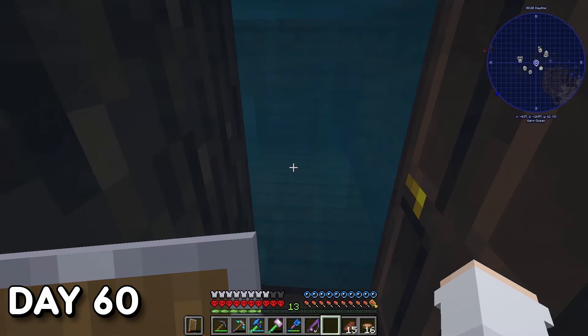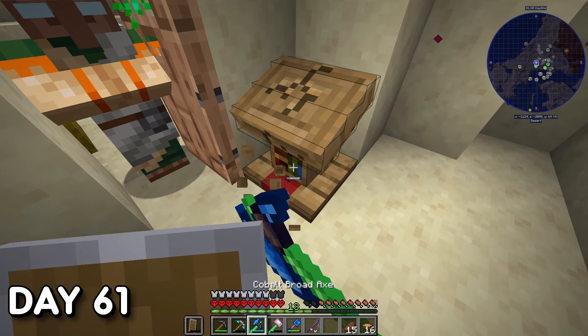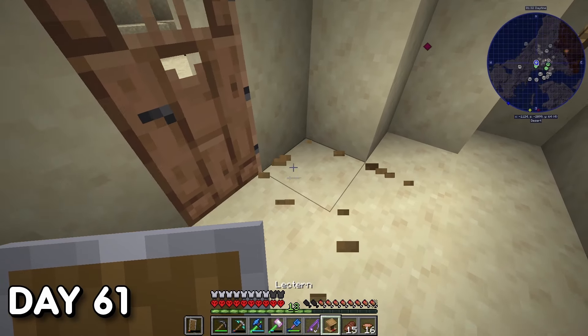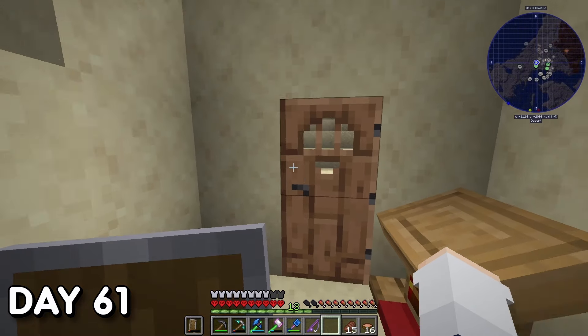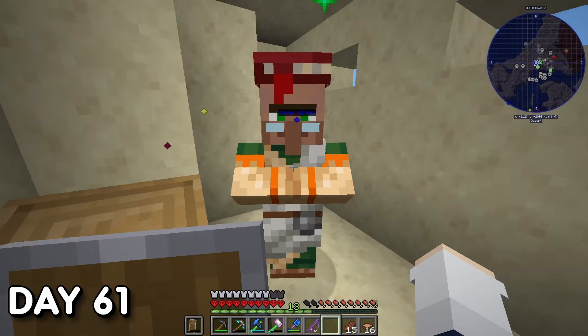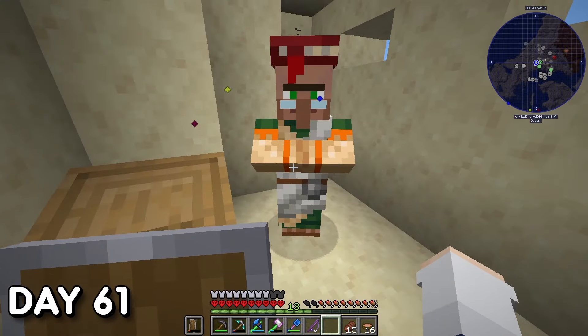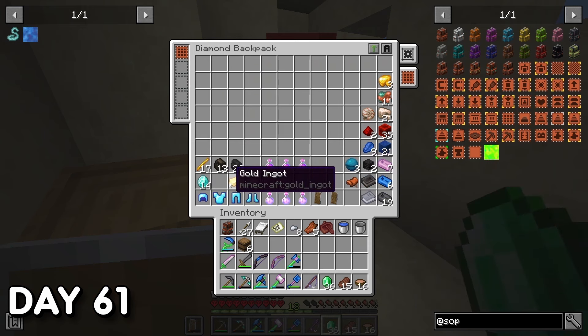Day 61. I went back to the village I found on day 54 and asked a villager to become a librarian to get an Infinity book — thankfully I got it on the first few attempts. However, I forgot a crucial item: a book. I had three-plus stacks back at home but didn't want to make the round trip in case the villager reset the trade.